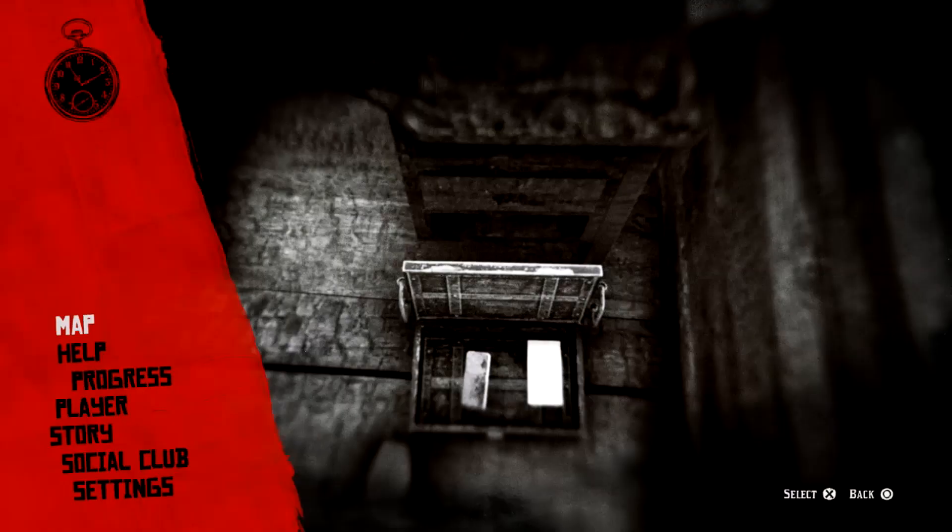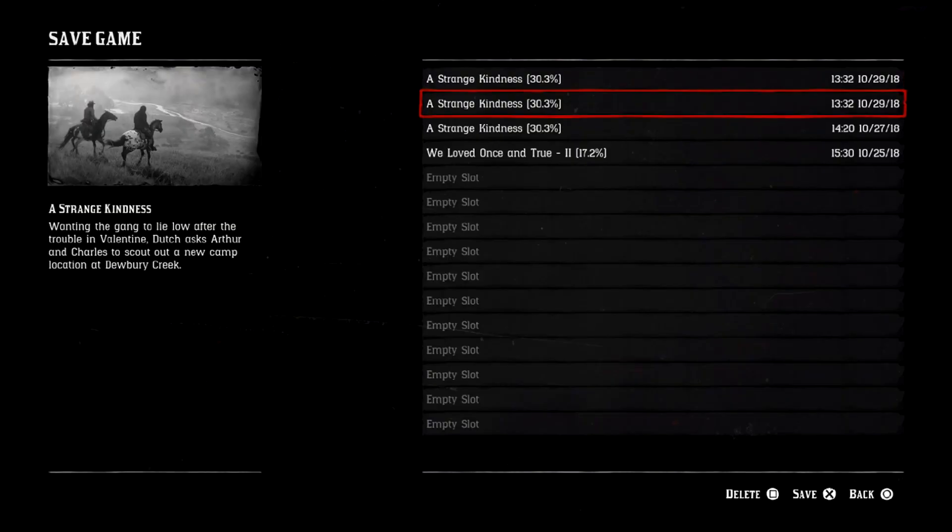Go in there, go underneath the counter — there is going to be a loot box. Inside the loot box is going to be a gold bar and a letter. As long as the letter is there, you're fine. Go ahead and save. When you are done saving, go ahead and load up the save file of what you just saved.